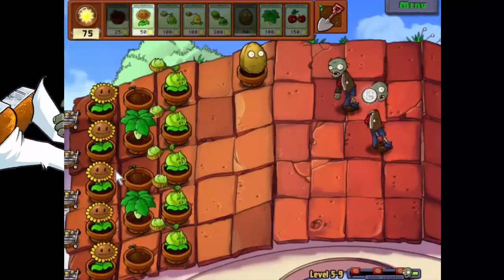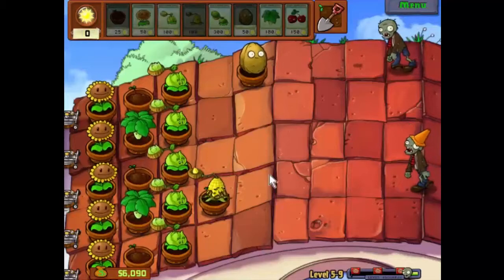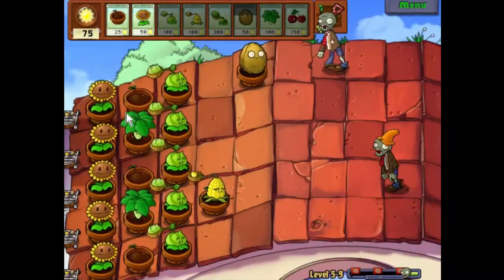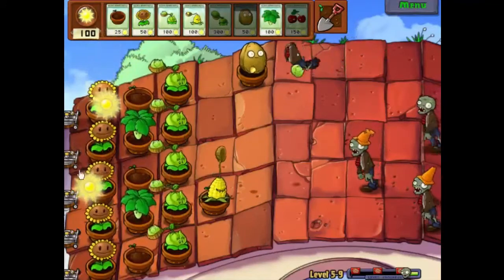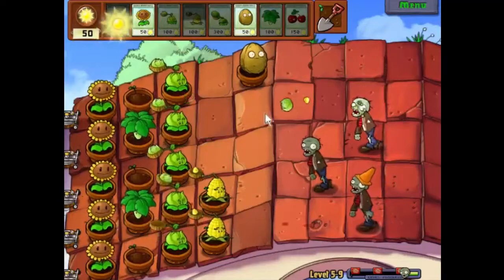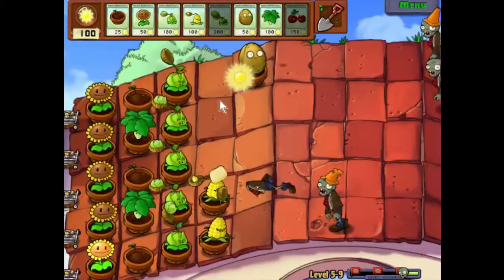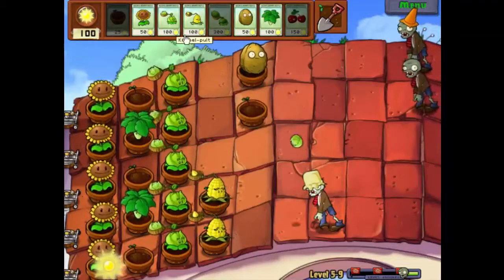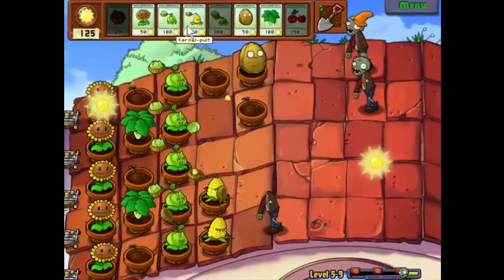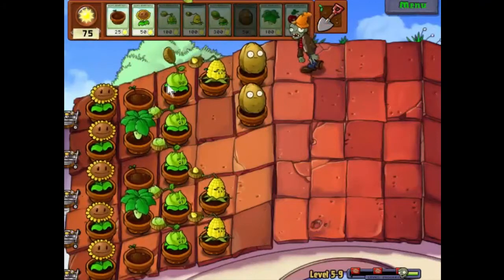Let's put one of those down. We'll put kernel pults in when we need them. We need that to take this guy out — those two together should be able to do that. There's one more required so let's get that down there. We don't have a direct need for kernel pult right now so let's put a walnut down. Put that in the right place there we go — finally get one of those down.